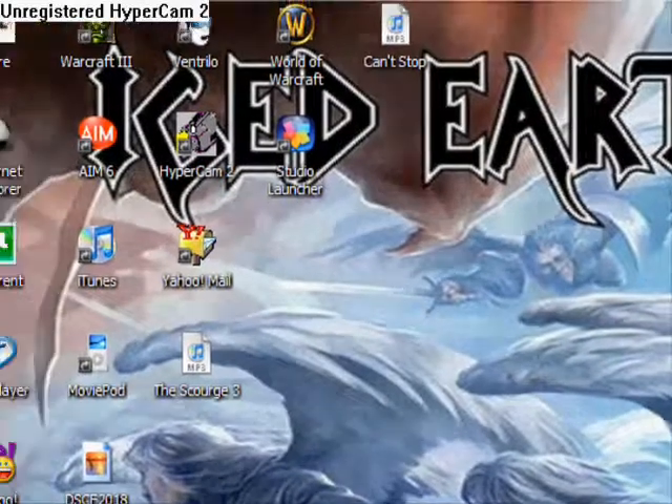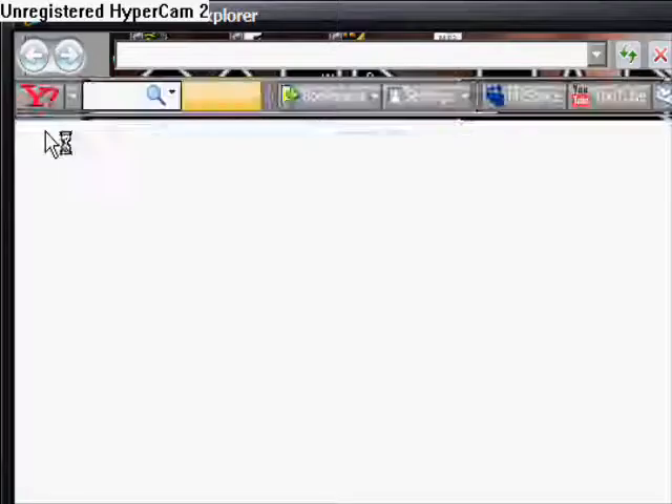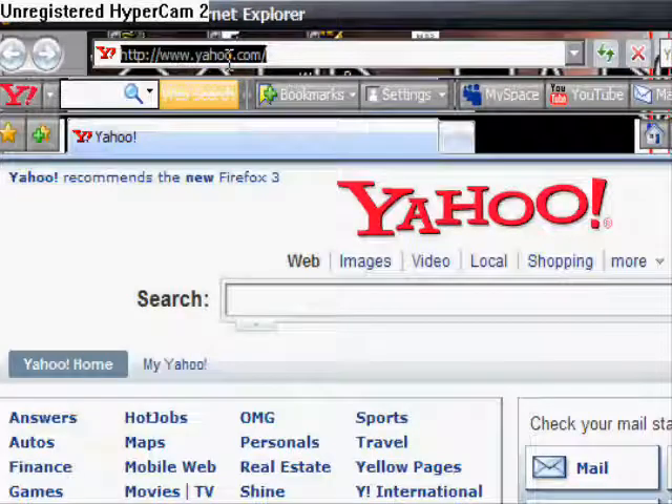How to get Xfire. First, go to the internet, then go to download.com.